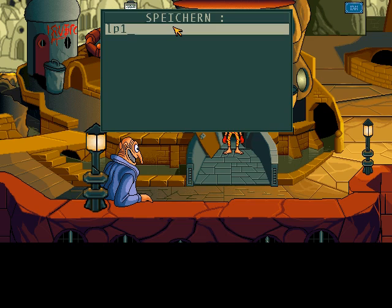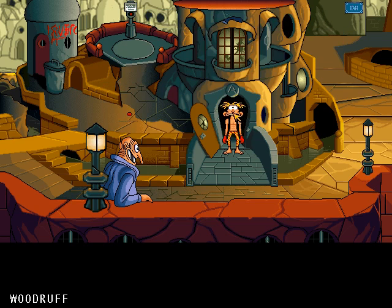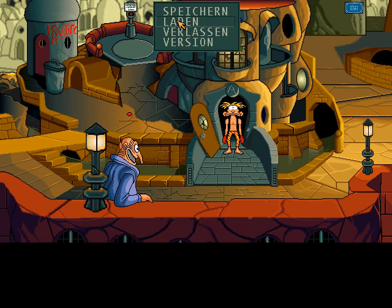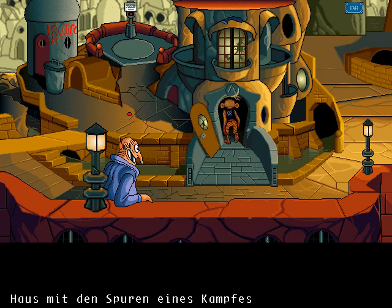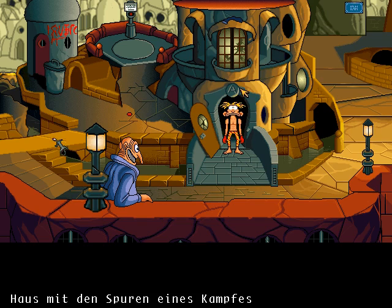Our main character is Woodrow. I think he is the son of Professor Azimuth, who was abducted. And the professor, before he was abducted, put some strange device on our head which caused accelerated growth. So basically we're now the kid in the body of a teenager. And we have to find out what happened to the professor, and who shot our teddy bear.